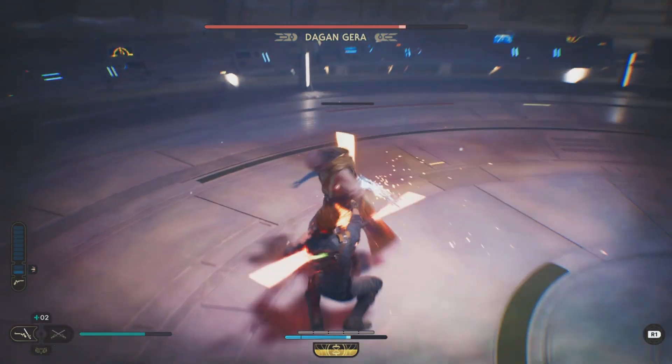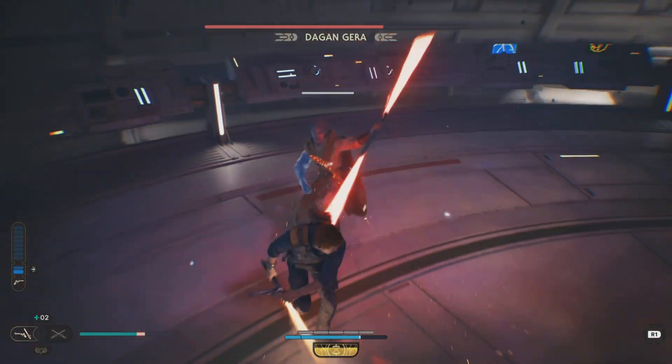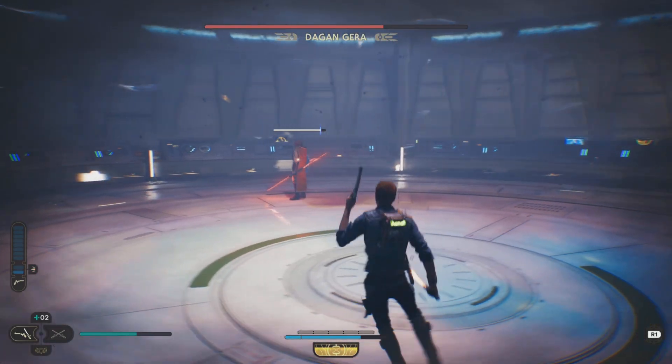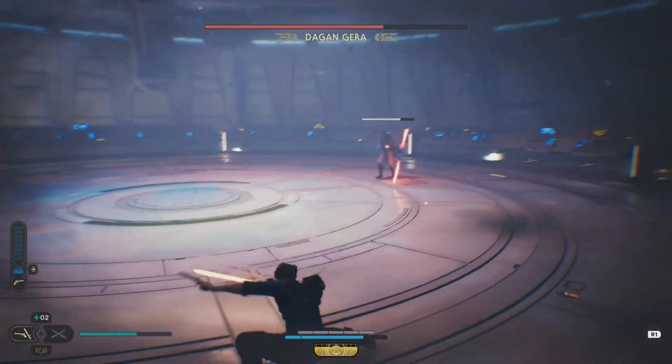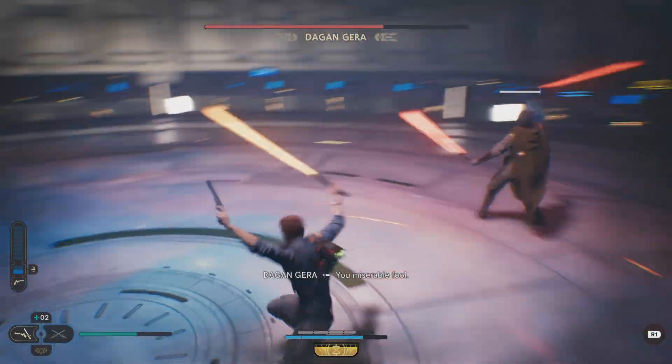If you want to play it safe, you can always back away and just wait for him to make the first move, which is either going to be swinging his sabre and rotating around him — you can quickly parry it — or from a distance, if you have enough bullets, just shoot away. Every now and then Bode does help you. You can wait for him to finish his combos and then get your combos back on him.